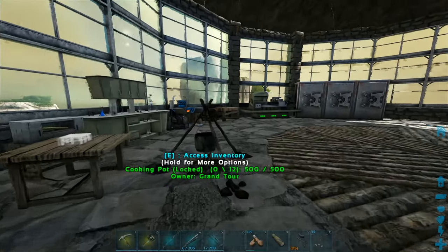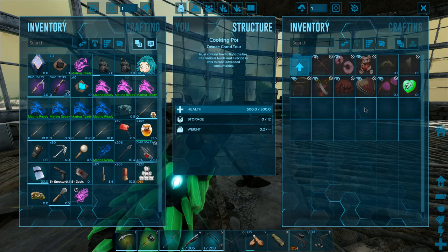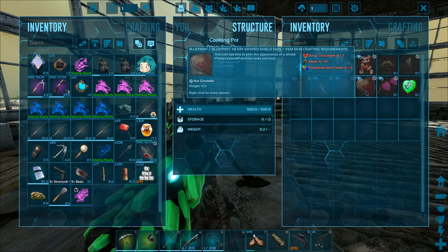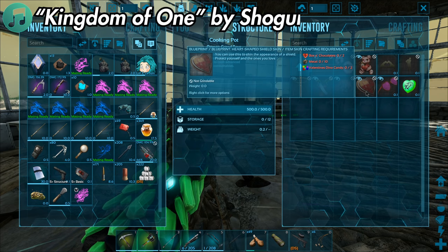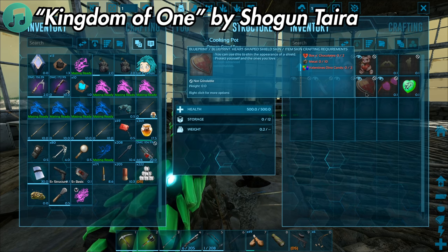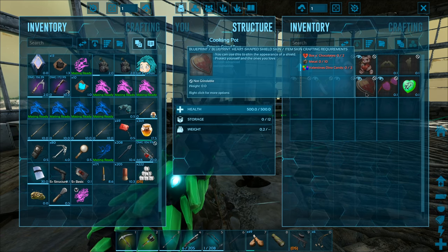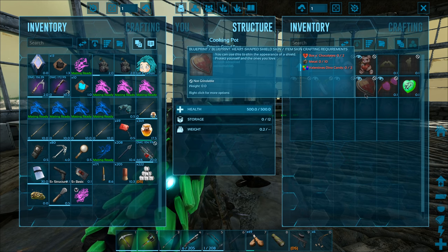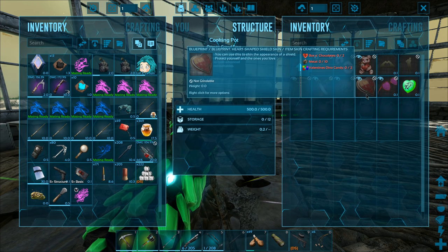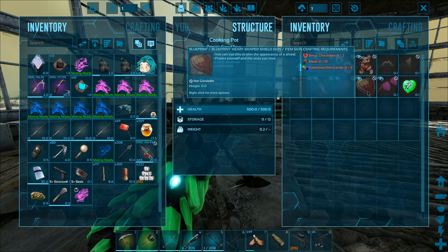They updated this event last year which brought it up to speed with some other recent events. Previously it was literally just extra breeding rates, but now you can also get Boxes of Chocolates - which are extremely OP. You can feed one to a tame and it'll half-tame them instantly. Use it on something big like a giga, a mosa, or a quetzal - something that takes a lot of kibble - just pop one in and you'll have it half-tamed already.